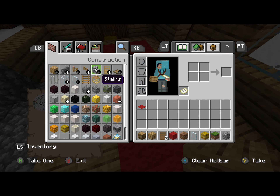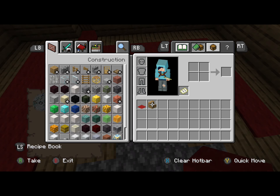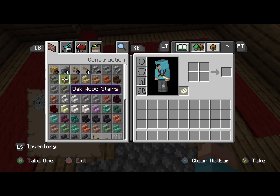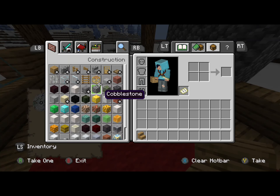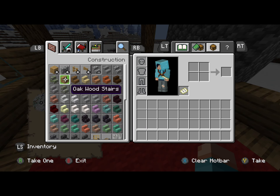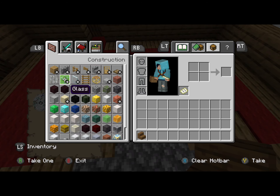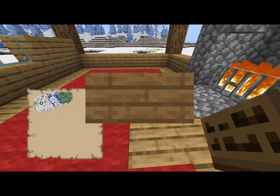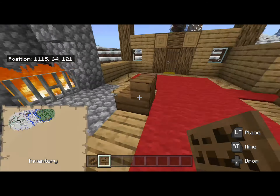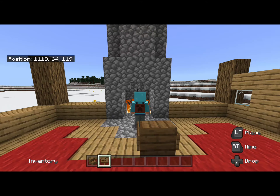So we want a nice cozy little chair to sit in next to the fire. Let's make that. I think I might do it out of spruce — a little bit of contrast to the floor. The sides, just make it out of signs because it can look good.